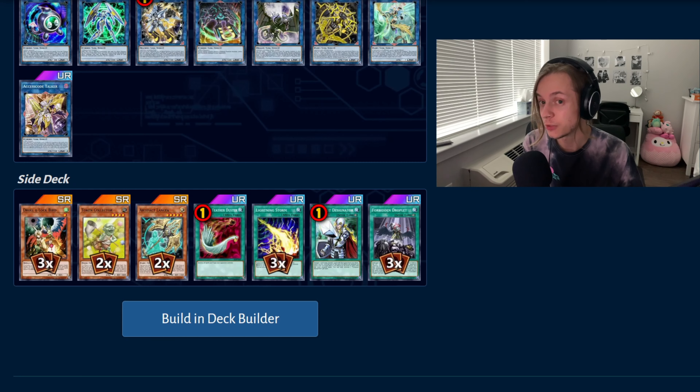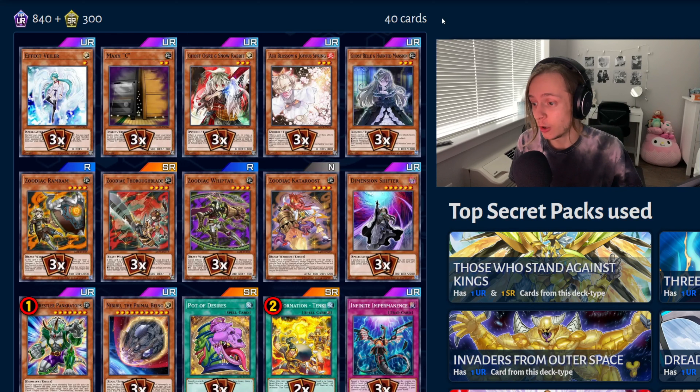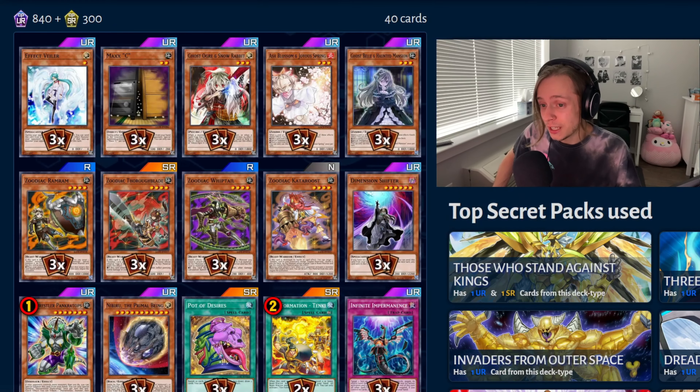Let's not talk about this too much. We've already spent enough time talking about this deck. This is Zoo DX. Zoo DX are apparently amazing right now. I mean, they've always been amazing. This is just pure Zoo with three Shifter. Keep in mind, Zoo DX does not care about Shifter half the time because they can just make Dryden Pass. Loaded up on hand traps — that's 24 handtraps. The chances of him not seeing a handtrap are slim to none.